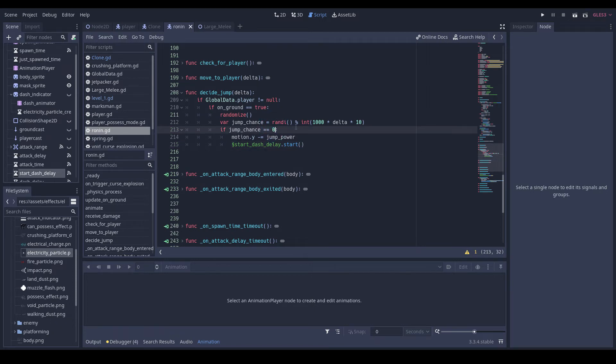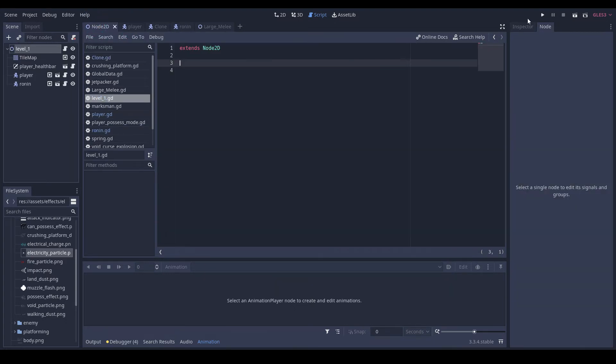We'll also do: to_local(global_data dot player dot global_position) dot y is smaller than negative 20 — so if they are above our Ronin's height by 20, it's also going to call this. Yeah, so now let's see what happens.